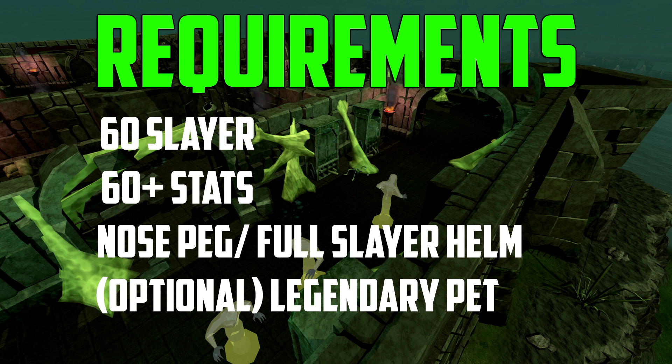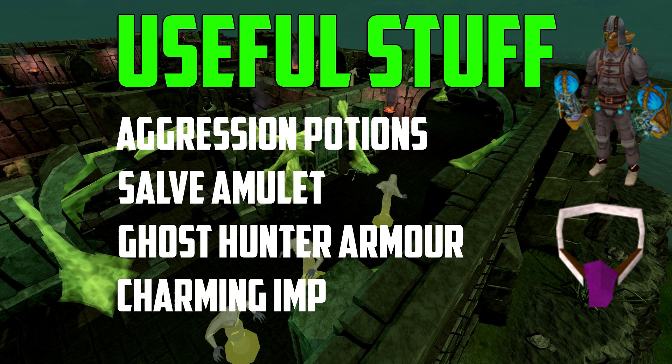Optional is a legendary pet — this makes it very AFK, and if you're just AFK-ing and it's picking up the noted herb drops, you're going to have a very easy time at Aberrant Spectres. Other useful stuff includes aggression potions. These will boost your kills per hour and therefore your experience, but a legendary pet has a cooldown for picking up stuff, so unless you're picking up herbs with area loot, you won't get that many more herbs per hour.